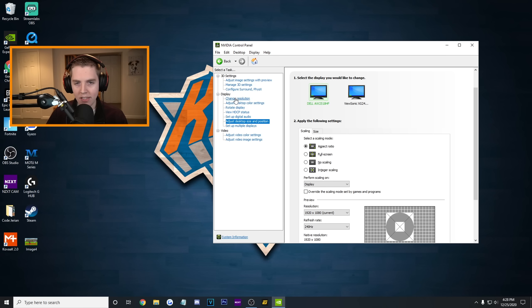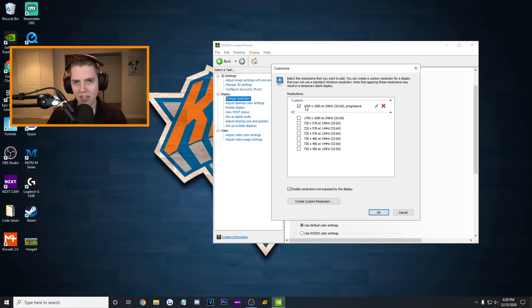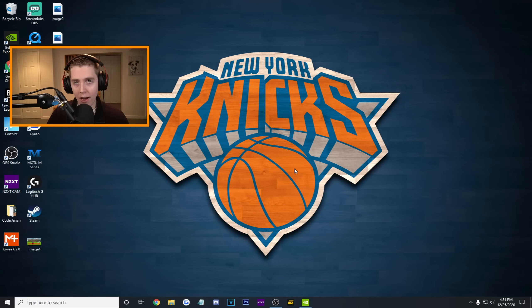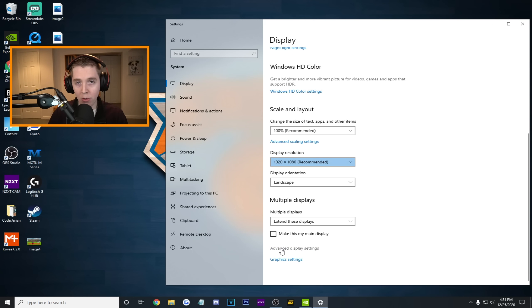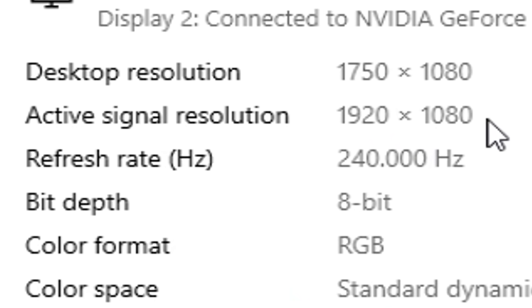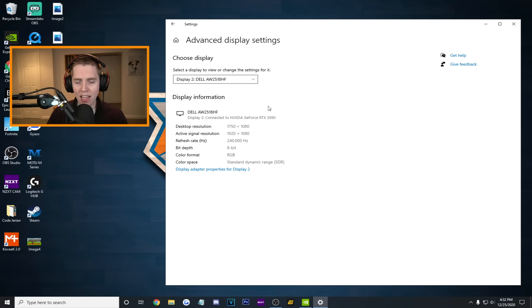Now, why I say it's forced display scaling is because what you usually do is go to Change Resolution, hit Customize, and make a custom res - so I just made 1750x1080. The reason I know for sure this is not display scaling but GPU scaling is that under Display Settings, going down to Advanced Display Settings, I can see my Dell desktop resolution is 1750, but the active signal res is 1920x1080. These two have to be the same in order for display scaling to be working. That's why it looks like crap. We want display scaling, even though our monitor is not going to let us - thus we have to force it.